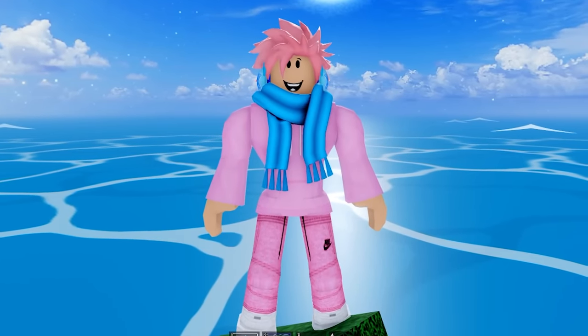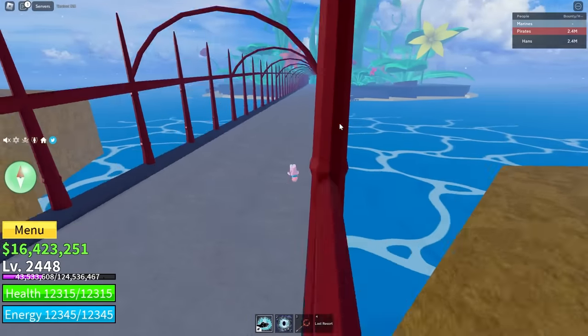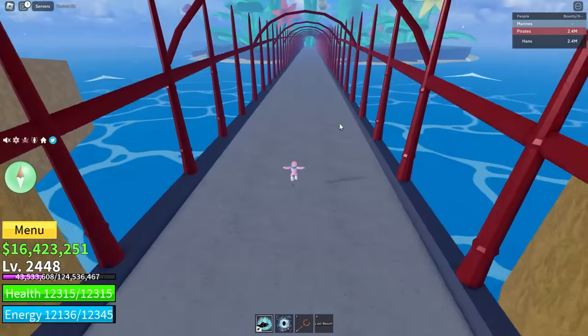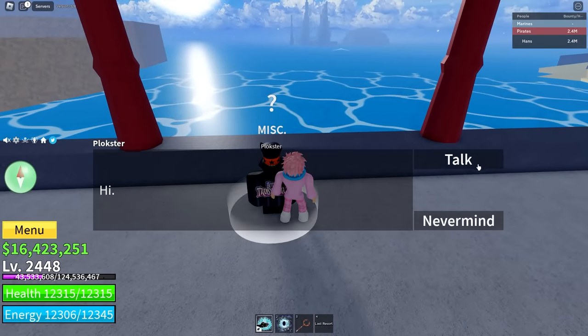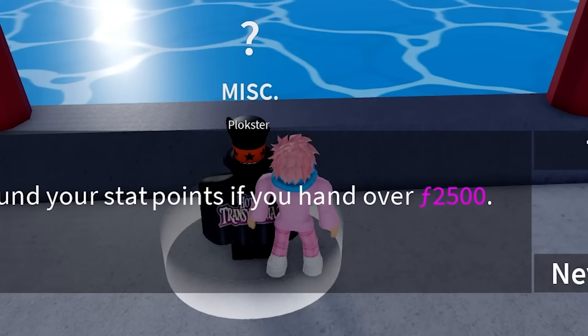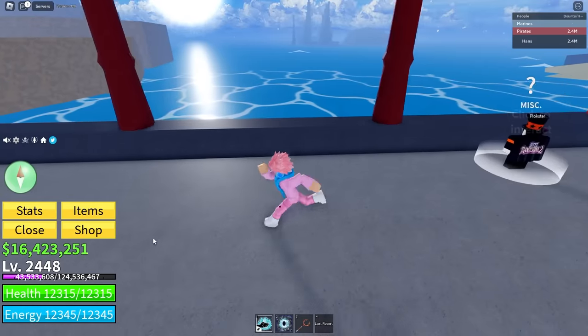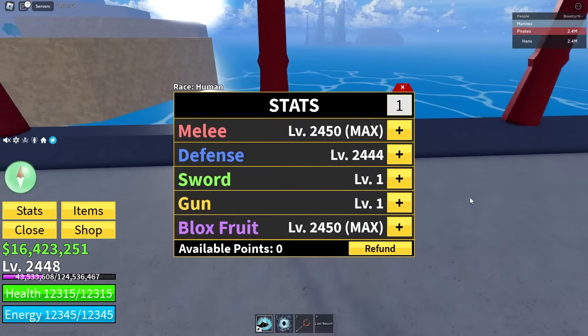Did you know that once you get into the second sea you can actually reset your stats without using any codes or paying Robux? Head over to the huge bridge on the map, and around halfway there should be a guy called Plokoster. All you have to do is pay him 2,500 fragments to get one stat reset point. Make sure you upgrade your stat points properly so you don't have to keep paying 2,500 fragments every time you want to change them.